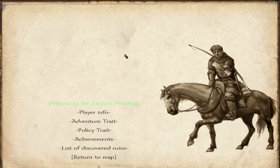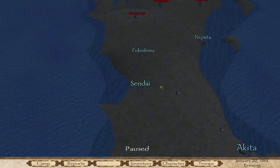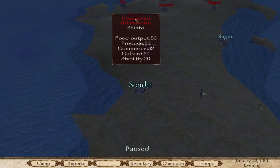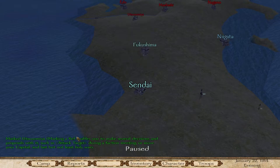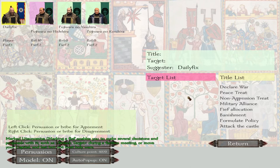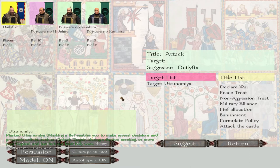If you go to Reports and attend a faction meeting, there's this little menu there where you can say 'attack a castle.' To get this, right-click on the target and say 'map marker,' then go to Reports, go to Faction Meetings, select 'attack a castle,' and this should be over there. So we could suggest that.